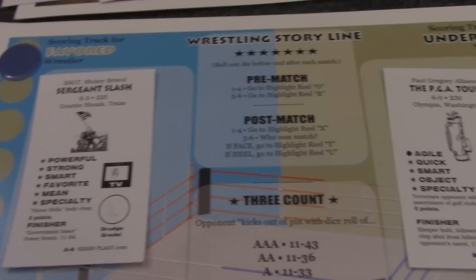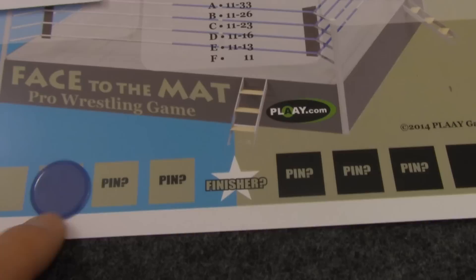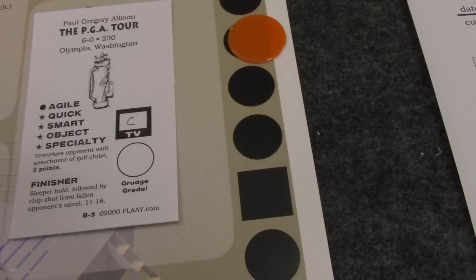If neither wrestler has the trait you simply move on. If both of them do, there's a tiebreaker procedure. The match continues until you get the marker moved down to one of three pin positions marked with a question mark. If that happens — say the mean quality comes up and Sergeant Slash has it — he moves up one spot to the pin, and then you check to see if he is able to score a pinfall.